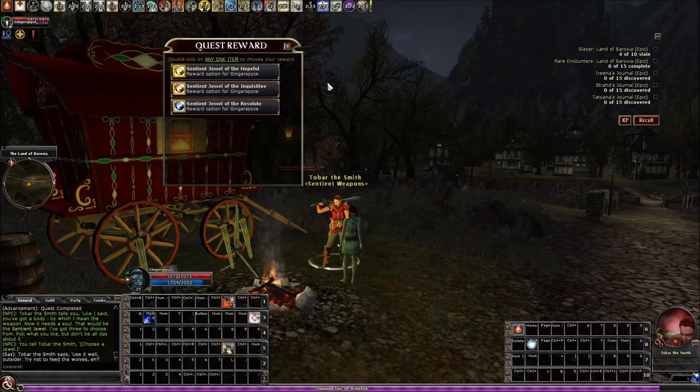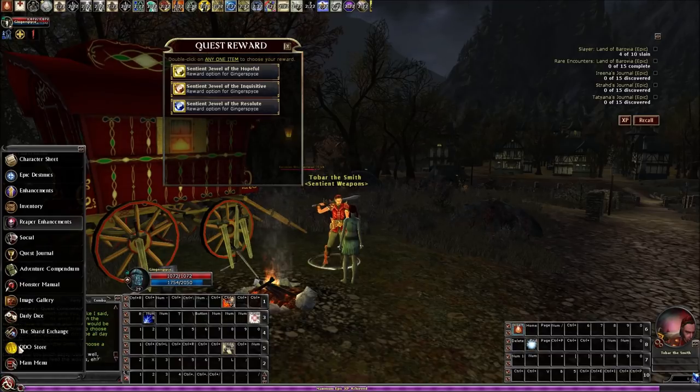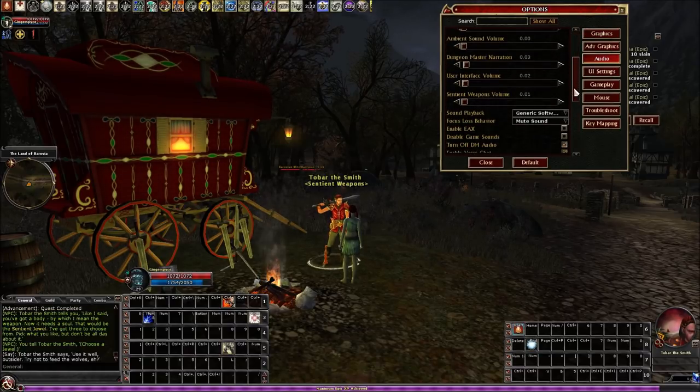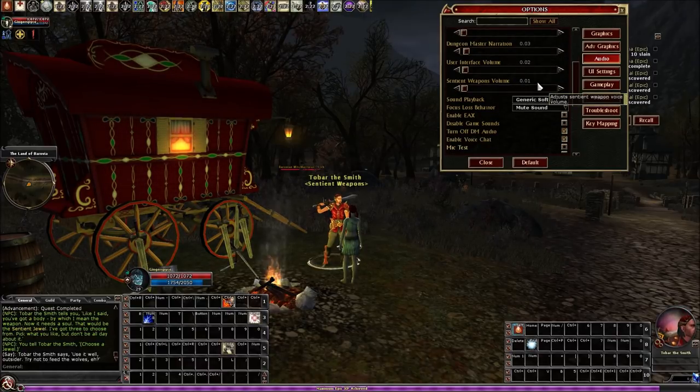Sentient weapons are alive and talk to you and say funny things. In pen-and-paper they could be as intricate as the dungeon master wanted, but in DDO they just say kind of funny things along the way while you're adventuring — maybe when you open a chest, kill a monster, or a party member dies. They add a lot more functionality to your weapon, though. If you don't like the voice, you can go into your UI, go to Main Menu > Options > Audio, and there's a Sentient Weapon Volume slider you can turn all the way down.